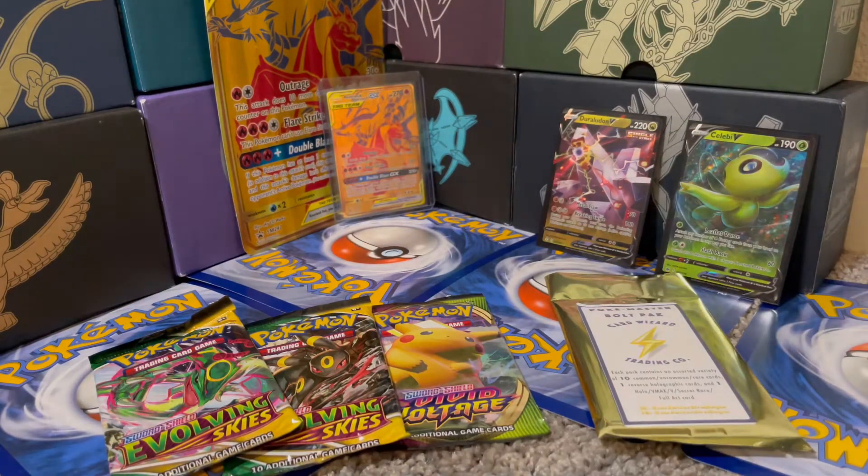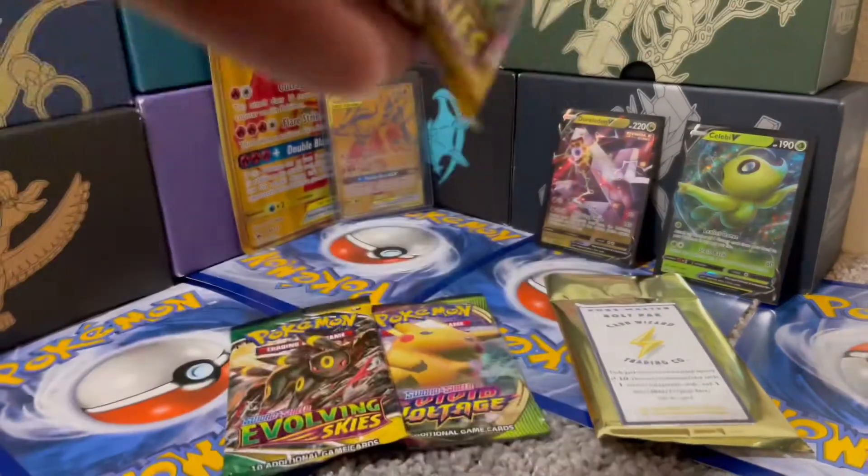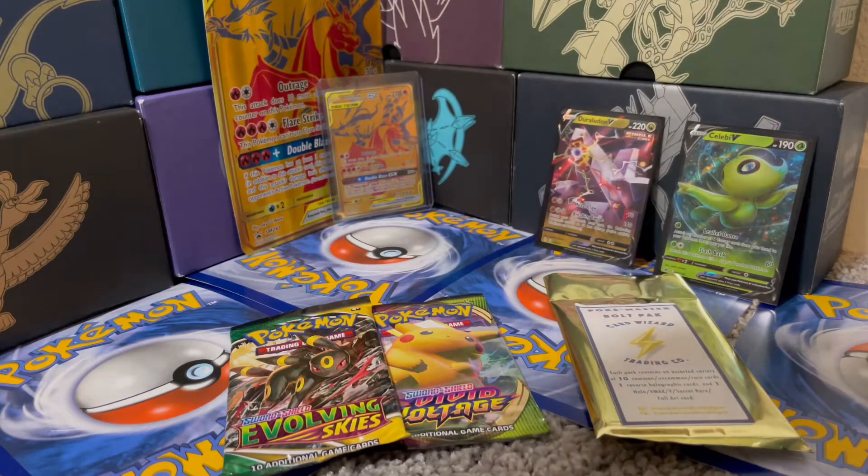Got a Celebi V and a Duraludon so far. Hopefully we can get an Umbreon from one of these Evolving Skies packs — that would make my life a lot easier when trying to build a single-striker Celebi deck.